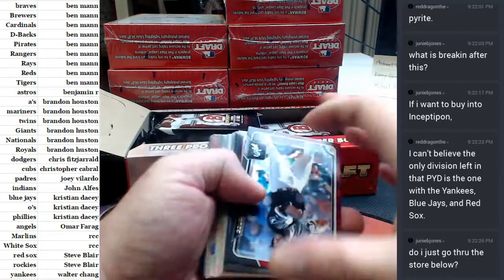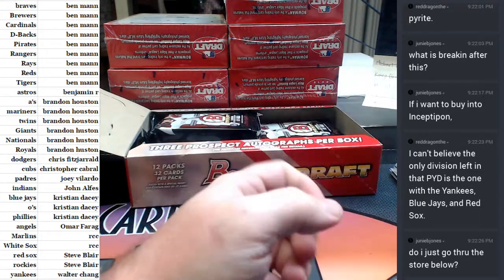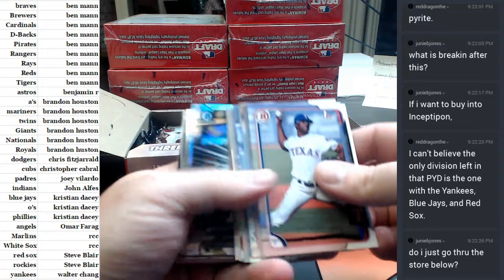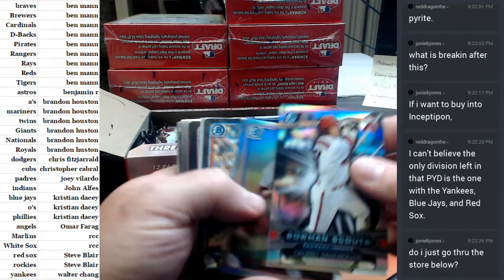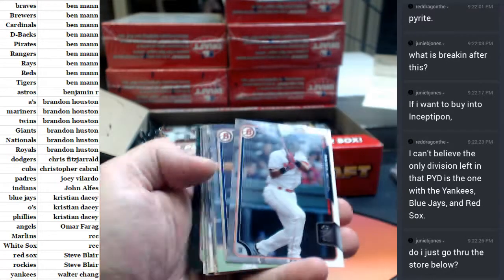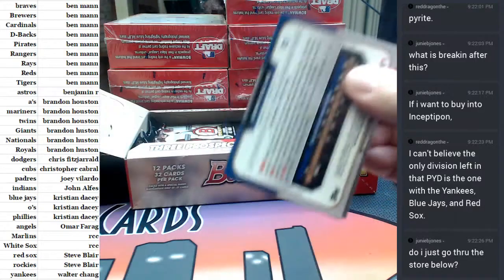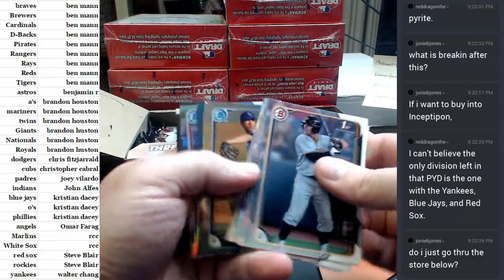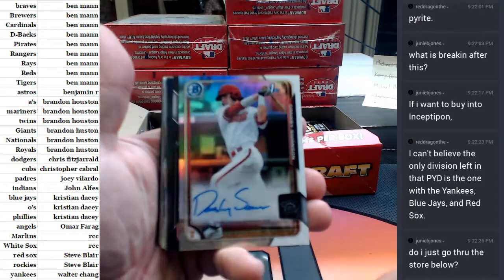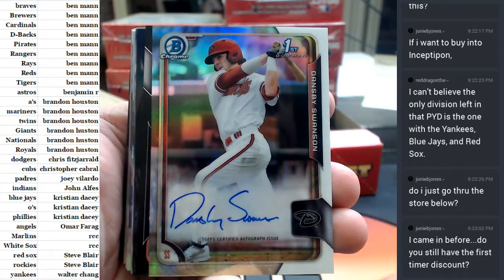The store for any teams that you want — that's going to be RipCityCards.com for any of your needs. Justin Cohen, Marlins Black Wave. There's a Refractor Autograph for the Arizona Diamondbacks — Dansby Swanson.